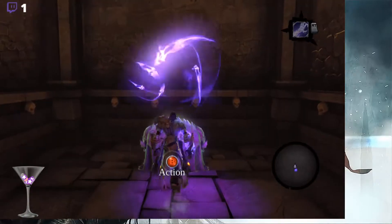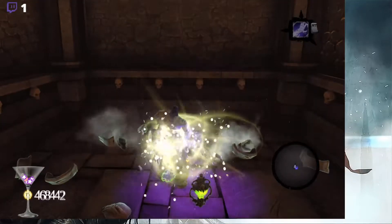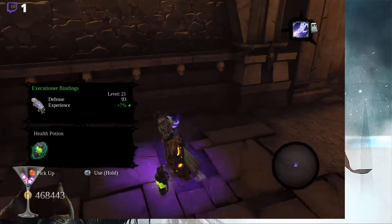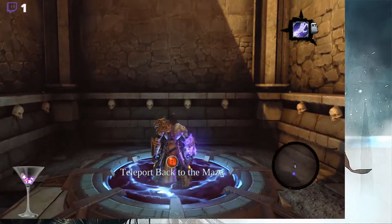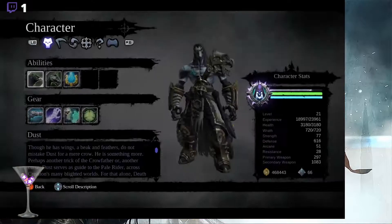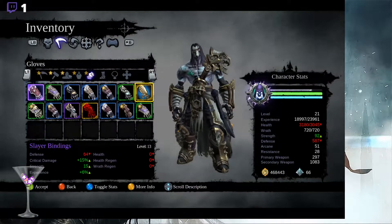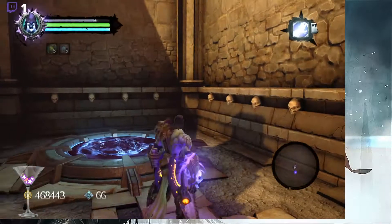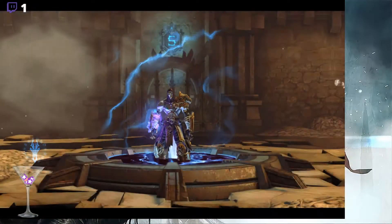There's something in the chest — some Executioner Bindings, which are not as great as anything else I have. Did I pick up a grey item again? Nope, no grey — must have been a green then. Alright, back to the maze. Now we need to get out: east, west, north and south.